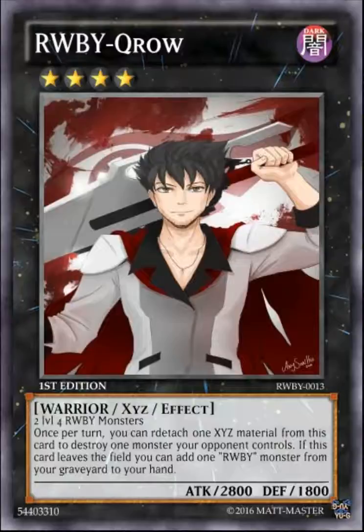Rui Crow's effect: once per turn, you can detach one Xyz material from this card to destroy one monster your opponent controls. I used to have it destroy all monsters your opponent controls, but that was kind of broken after I thought about it. As a second effect, when this card leaves the field, add one Ruby monster from your graveyard to your hand — a bit of recycling. It's a little weak to field wipes, but overall balanced.